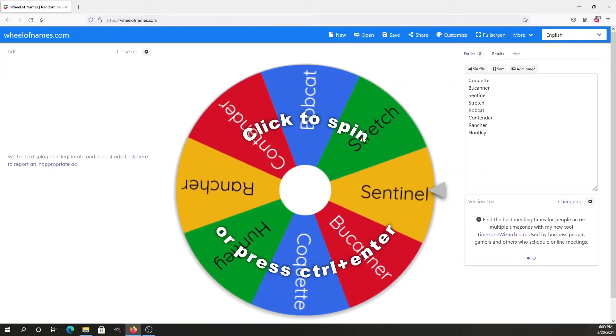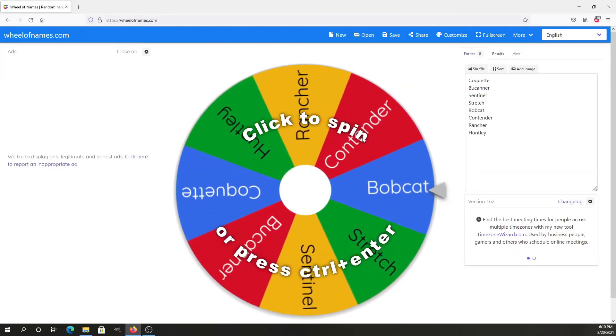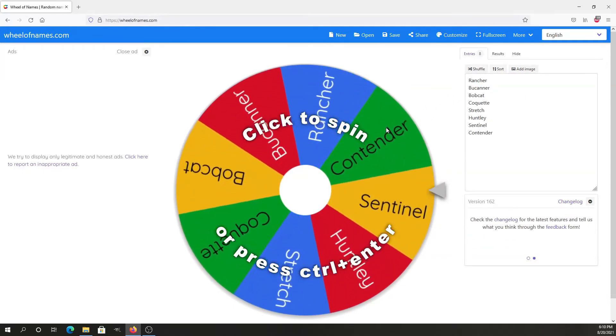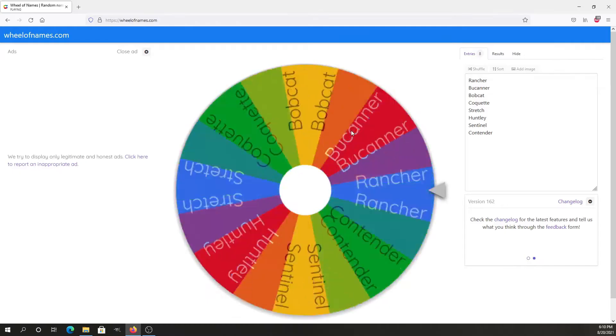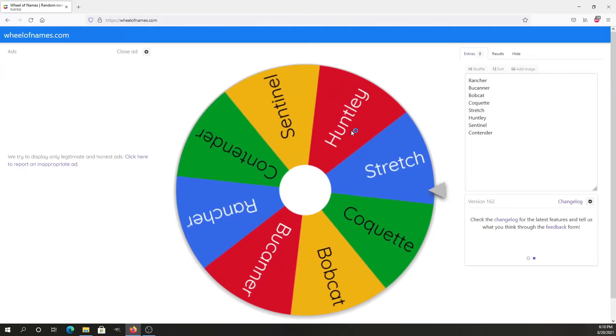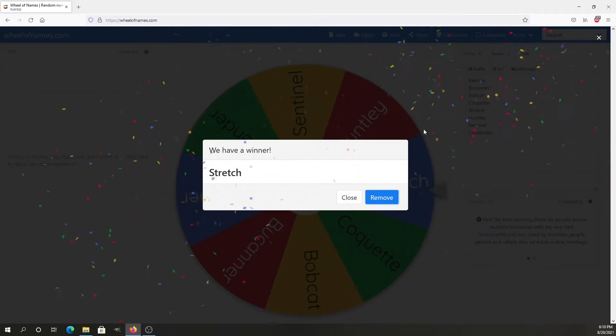Hey everybody, welcome back to another episode of I spin the wheel and land on the car. I'm gonna shuffle the names to randomize it a little more. Let's spin it and see what we get folks. The Stretch! Okay, all right — we're talking about the Stretch, the limousine, a classic vehicle.